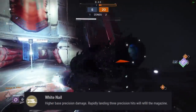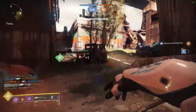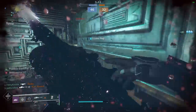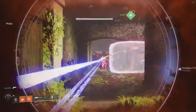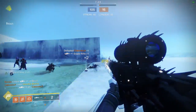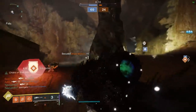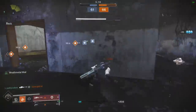Whisper of the Worm's main exotic perk is White Nail: higher base precision damage, and rapidly landing 3 precision hits will refill the magazine. It's important to note that this magazine refill only pulls bolts from reserves and doesn't generate new bullets like it used to when the gun was first introduced. In PvP, this takes away a pretty big potential selling point if you're an incredibly good sniper. Whisper is another favorite used just for fun in PvP, but not a weapon I typically take into more serious modes like Trials or Competitive Survival. Whisper has a base impact of 100, which means it does 170 damage for just a body shot in PvP — sometimes getting you an easy cleanup kill on a slightly weakened enemy. The headshot damage is enormous and will one-shot any roaming super in the game.